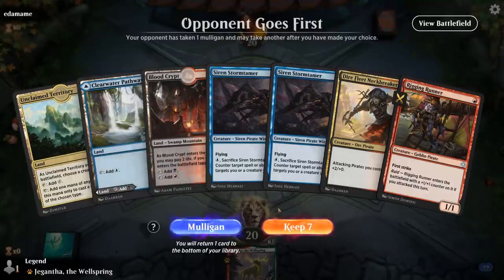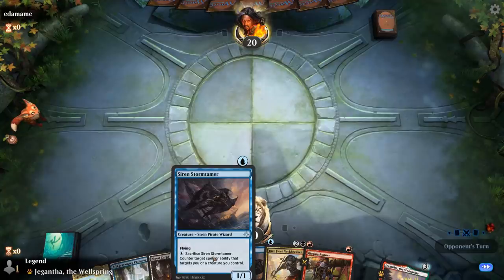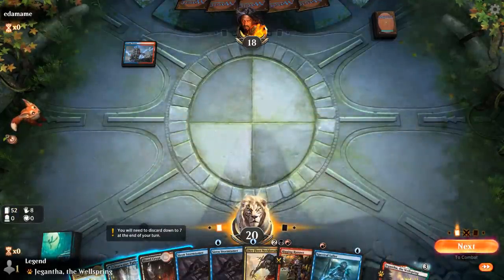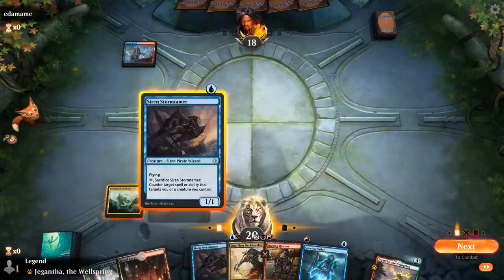Game four — we're on the draw with a fine hand. Double Stormtamer is pretty nice with Neckbreaker if the Neckbreaker survives, as we get those evasive creatures attacking for three. I'll go Territory into Stormtamer turn one, then Stormtamer plus Rigging Runner turn two. I'll play Steam Vents untapped. I prefer playing Stormtamer over Spectral Sailor — it could get shocked end of turn, but if I draw a counterspell I'd rather have the flash creature in hand so I can still play it end of turn if needed.